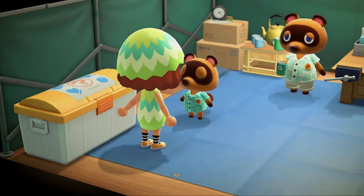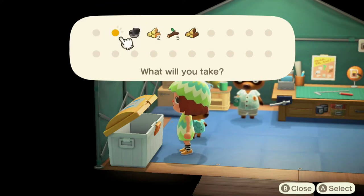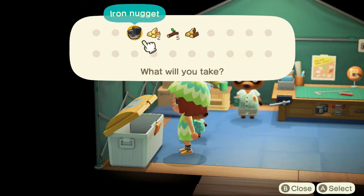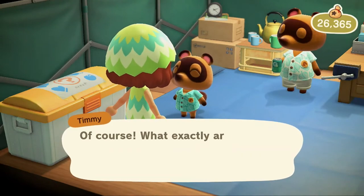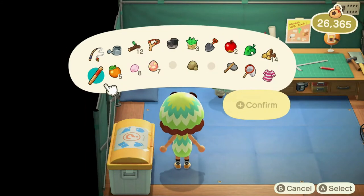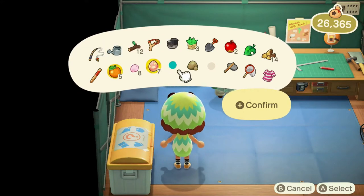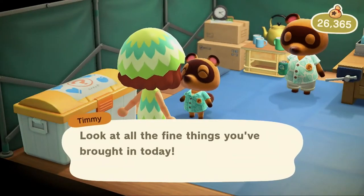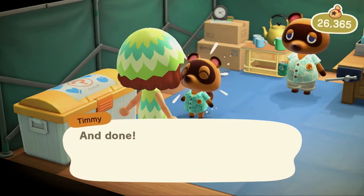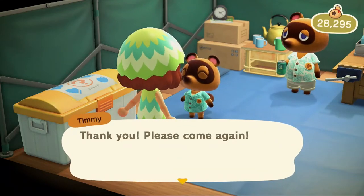Thank you, please come again. Let's take these couple things. I'm gonna go ahead and sell those items now. I want to sell — we're going to offer the oranges, these earth eggs, and this cardboard box. Let's sell them. Done — for 1,930 bells. Sold. Thanks, please come again.